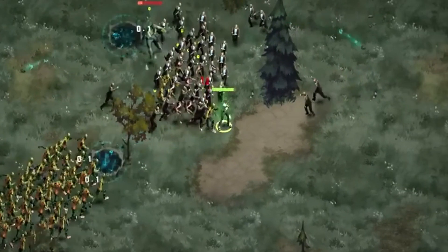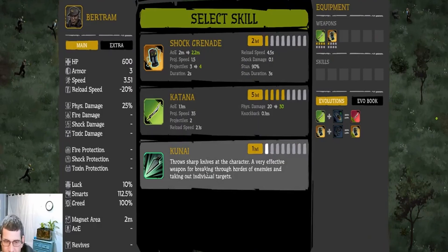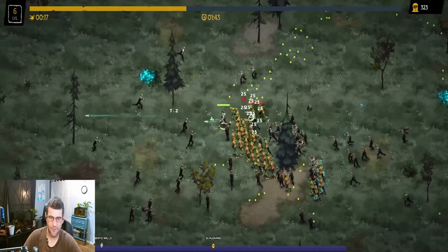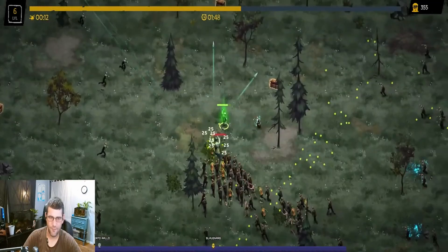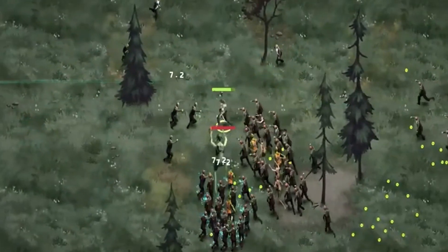It looks like the shock works on the boss, but it doesn't show the shock effect. I'm glad it works on the boss still. Let's throw some knives out too — it'll just be a bladed menace. That's going to be a little more challenging. I want to get this boss down.